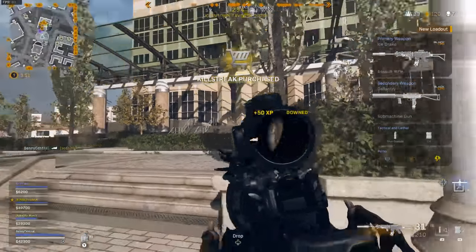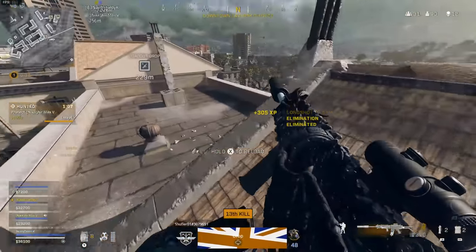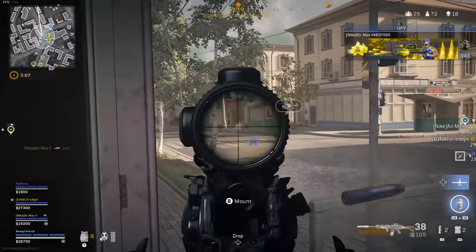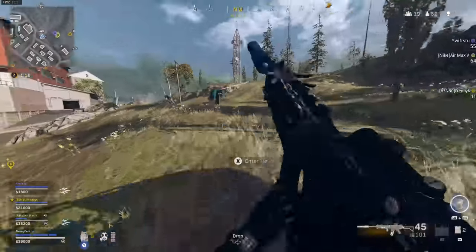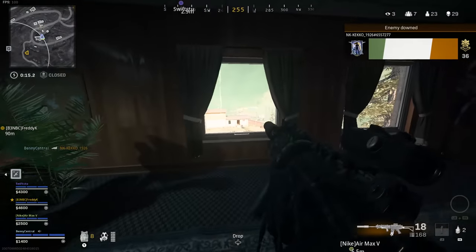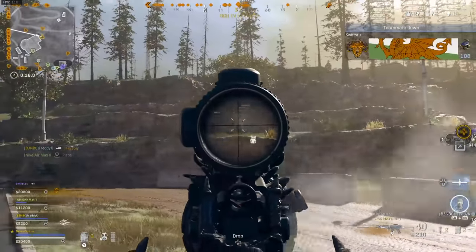Next in 6th place we have the Krig — in my eyes this is the Cold War Kilo. It's very easy to control and use but unlike the Kilo only has two damage profiles: 45 damage for a headshot, 33 to the chest and 30 to the extremities, dropping to 38, 28, and 25 beyond 41 meters. One flaw with the Krig is it doesn't have a barrel that increases bullet velocity and effective damage range, which stops it being a top tier meta weapon. Though with the new optics it's super easy to use and has one of the best blueprints in the game.